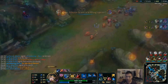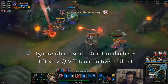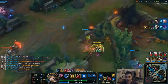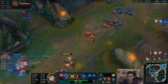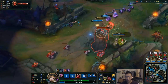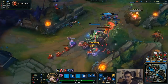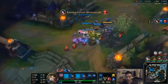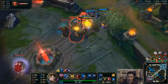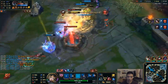Let me see that combo again — his W is actually down, he Q's, then E's auto with ult and Titanic Hydra. That's actually pretty nutty damage. That's the result of being on the winning team, having Baron, and getting all those objectives — enough gold to buy all those items. With objectives also comes being higher level and all that good stuff. 314 CS at 27 minutes — absolutely amazing, absolutely stomping it. They're probably going to end the game right after this.